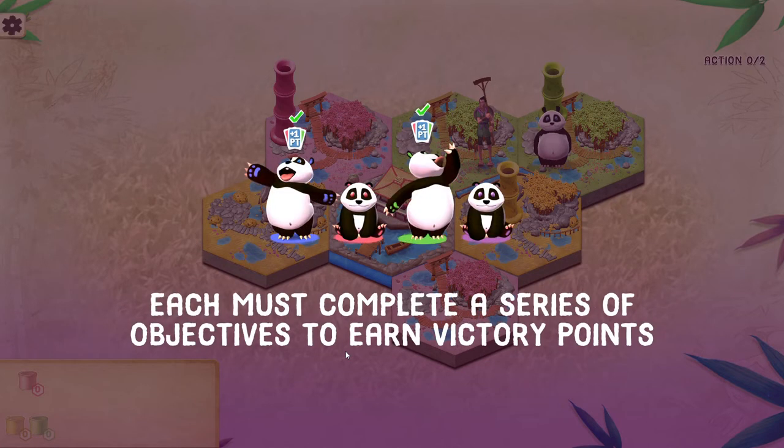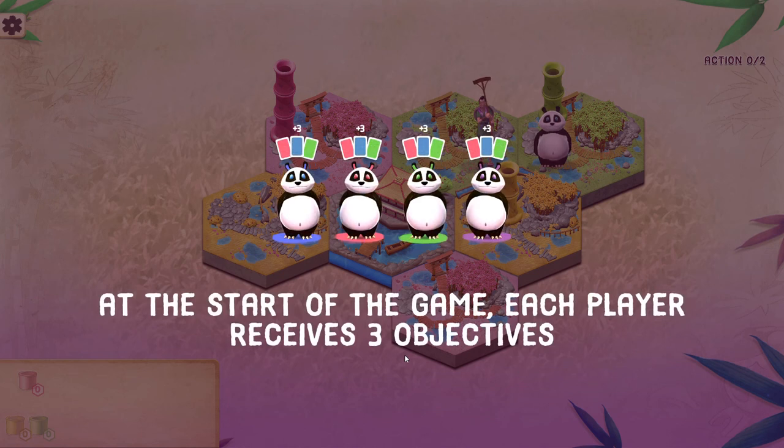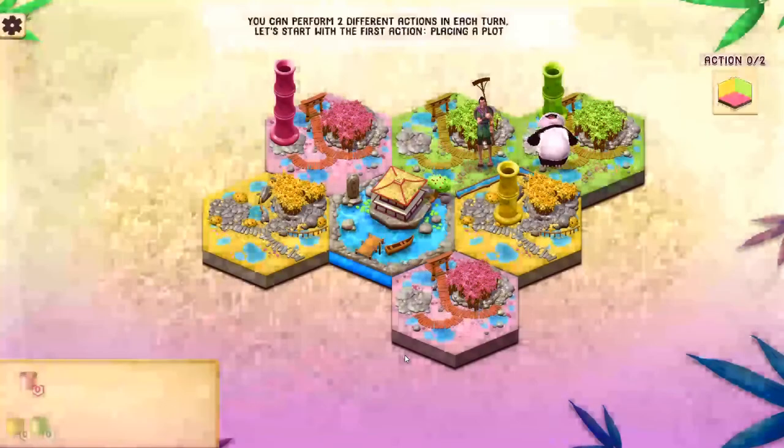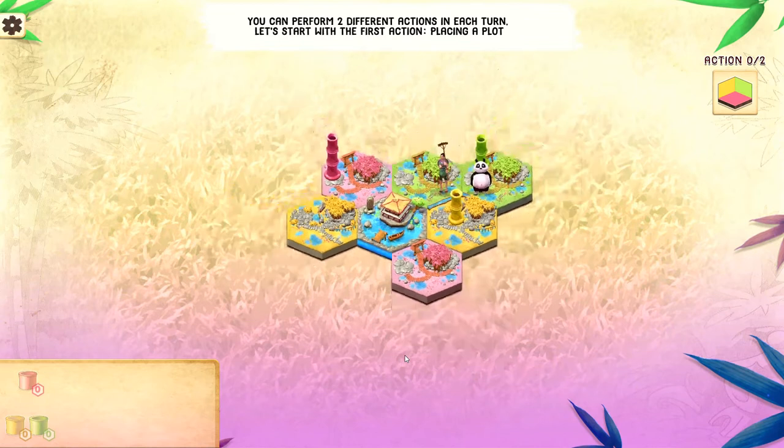This game is for two to four players. Essentially, you're given a list of cards with objectives on them, and you complete those objectives for certain victory points, and obviously the one with the most points at the end of the game wins. At the start of the game, you get three objectives to begin, and there's some different actions that you can take as well. So we'll start with the actions.